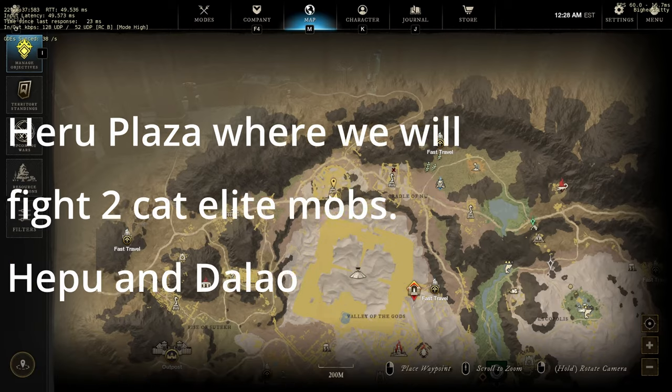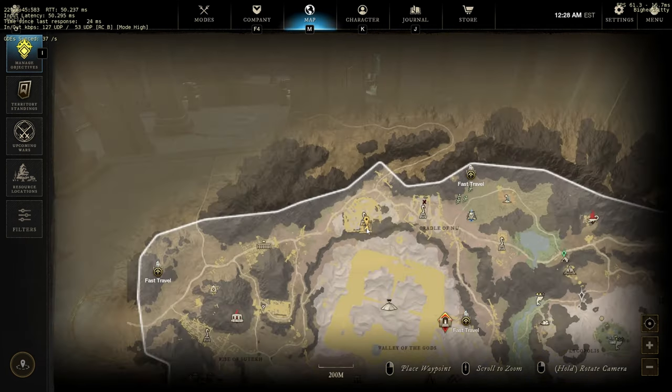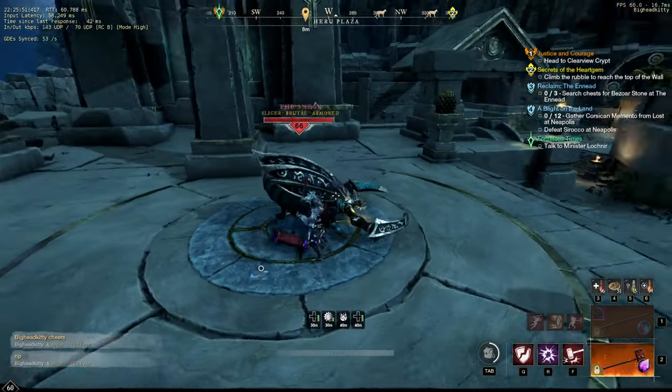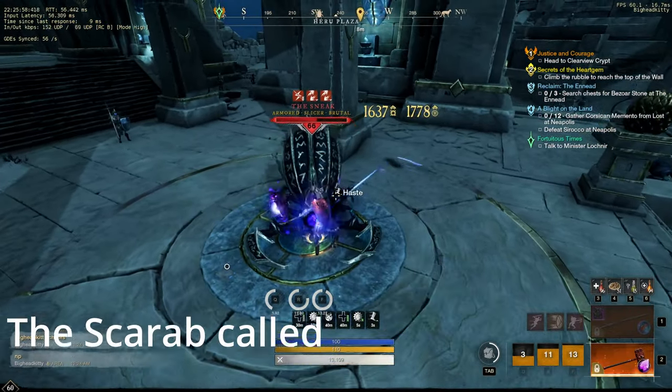Alright, we'll be fighting two cats, Heppu and Dalo. They're located at Hero Plaza. There are a couple other mobs and I'll show you a way to solo your way up through. The first mob that'll be there is a mob called the Sneak, which is a scarab that groups used to kill and abuse the repop mechanics, so they took the drops away.